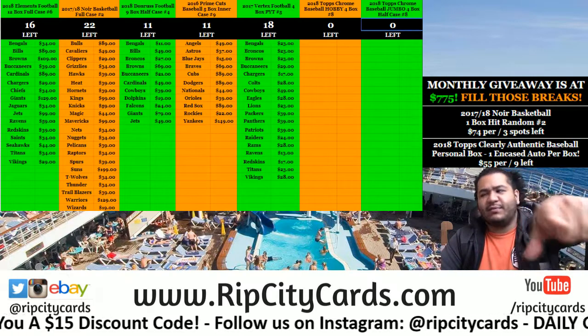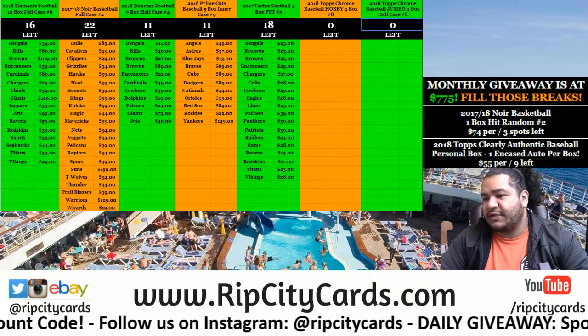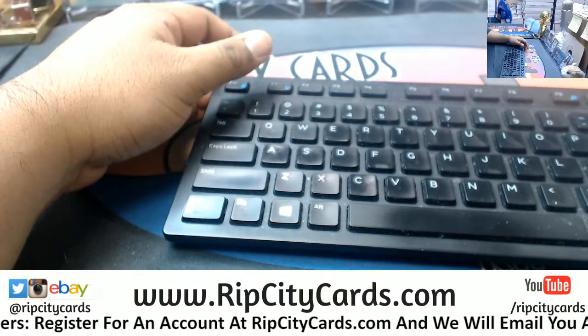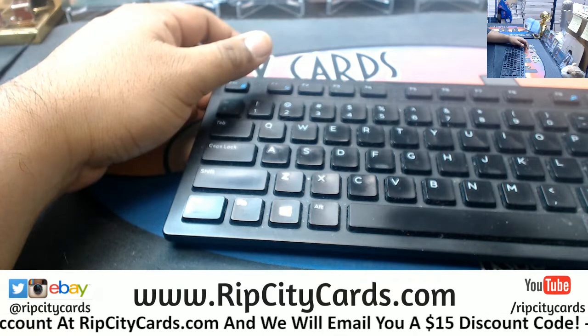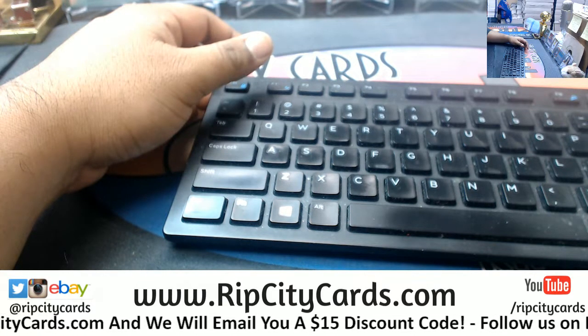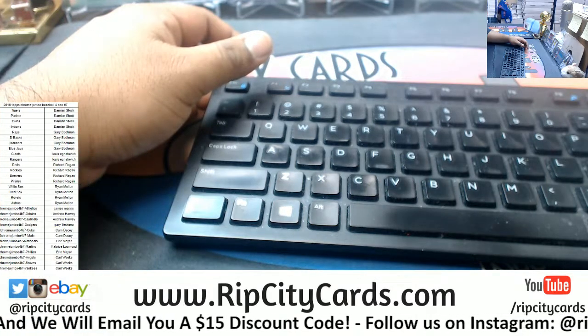We ain't done breaking. We actually have to do a half case Chrome Jumbo number seven right now. Let's see what we got. In Vertex, I believe it's four autos, two relics per box.